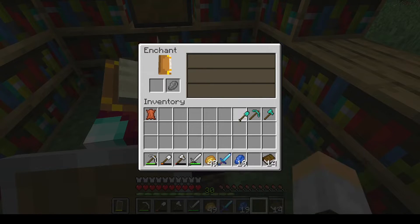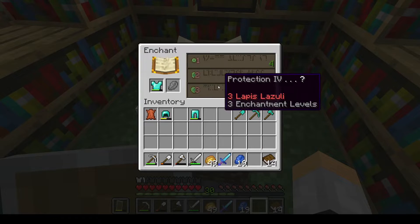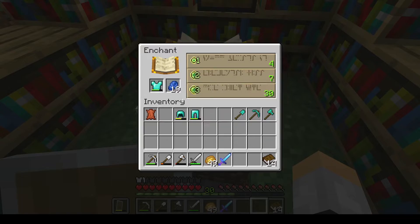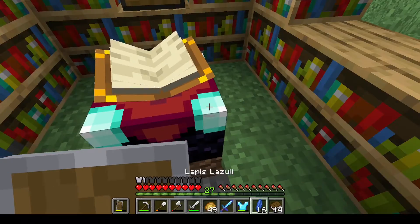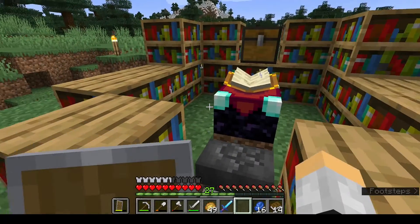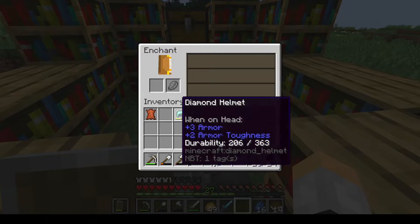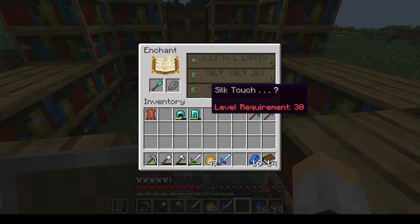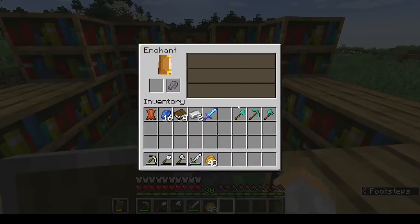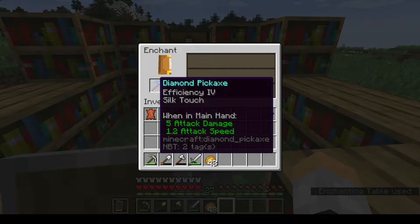I'm going to risk it. Let me see what I got — Protection, we had that. I'm going to do it on the chest piece and see. That's actually very good — better than nothing for right now. Silk Touch — that's what I want. Silk Touch for that and Silk Touch for this. For the pickaxe, I want Silk Touch. Efficiency IV — not terrible. I'm going to have to get another pickaxe to get Unbreaking.